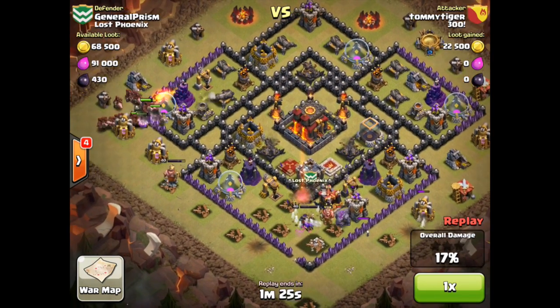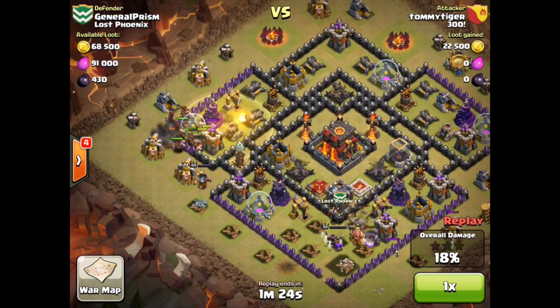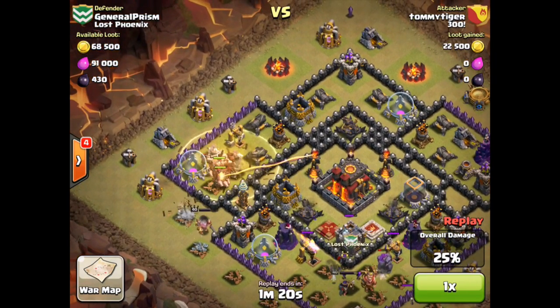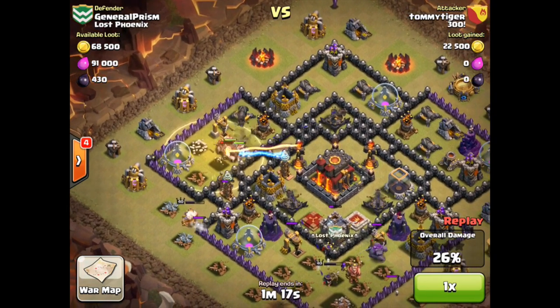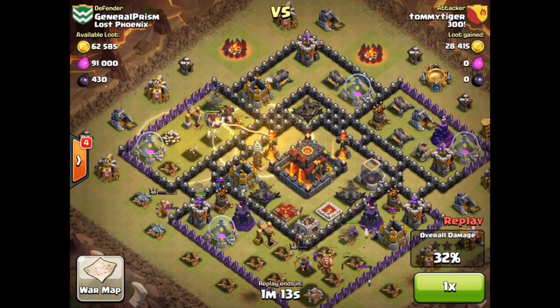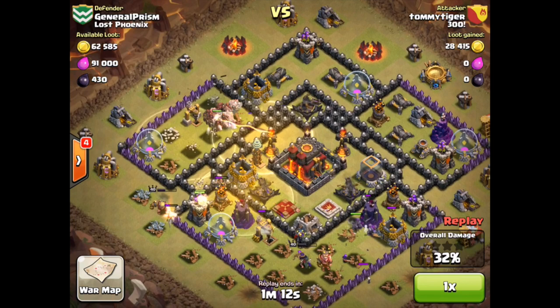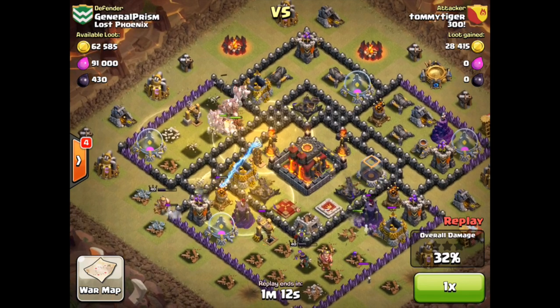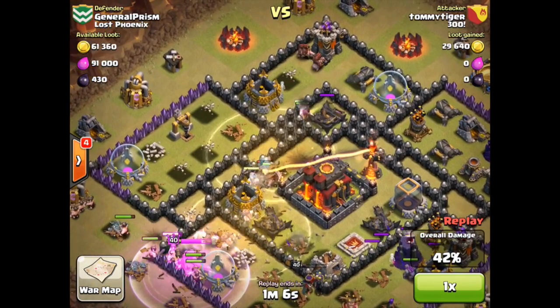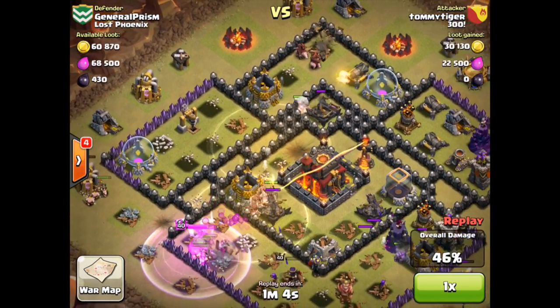The hogs enter from the left of the village, and that takes us to step number three: the critical placement of heal spells. This was true before, just as true now — you've got to get those heal spells to cover as many defensive structures as possible. If you don't place them where the hogs are going to be spending a significant amount of time, it won't work. Here's the second heal spell — notice it's encompassing at least four defensive structures, and the third heal spell down below covers four more. Those hogs are going to spend a significant amount of time within that heal zone, and that is the key to keeping them alive longer.